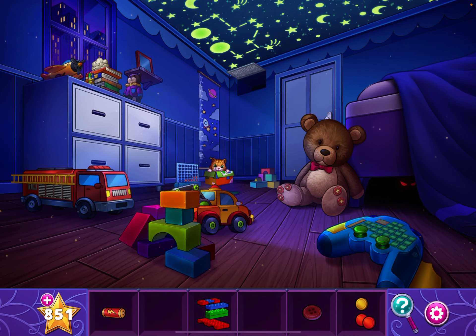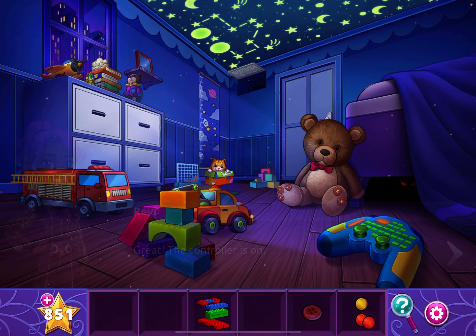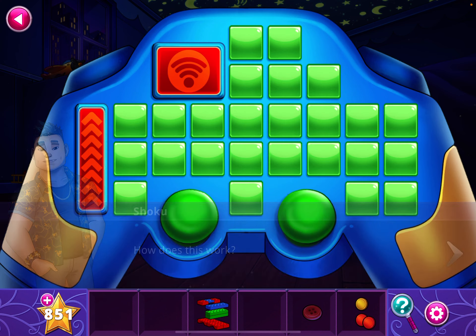Open the controller and place the battery inside, so now it's working. We need a clue, so look at the ceiling. You can see the glowing stars form a constellation of a truck, so we're going to copy that onto the controller — like so.